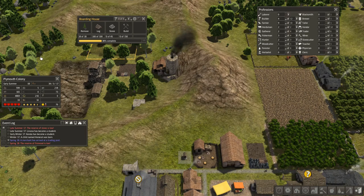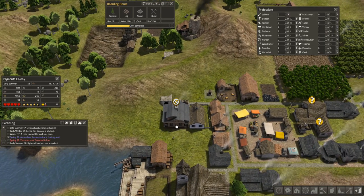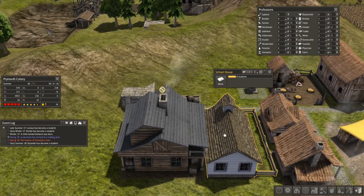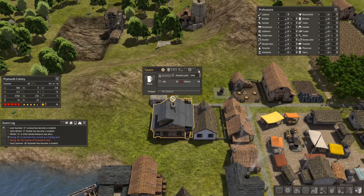Stone continues to be an issue, so maybe I'm better off adding a few more stone cutters for the time being. We're now up to 34 adults, four students, and 16 children. Our tavern is right up alongside the schoolhouse — I understand the irony in that, it's kind of funny.